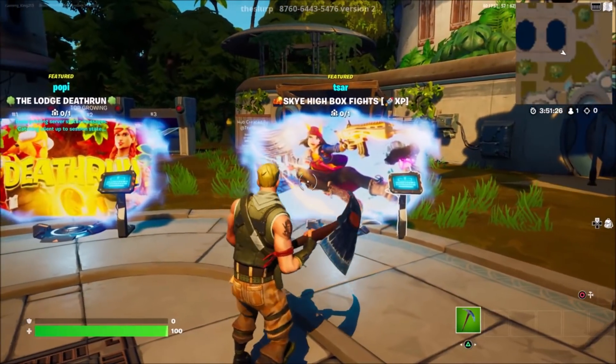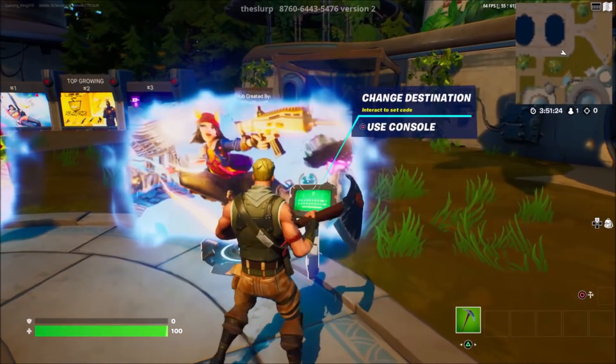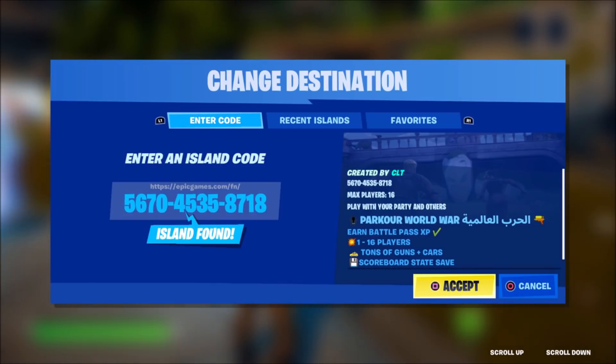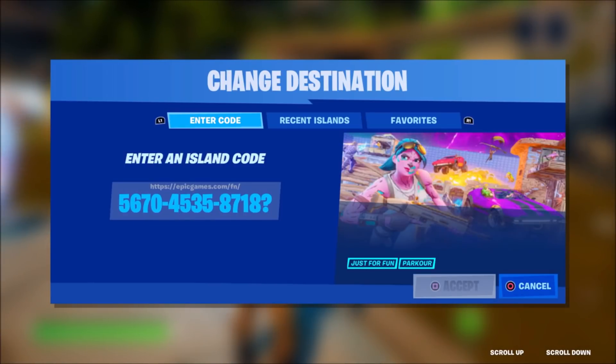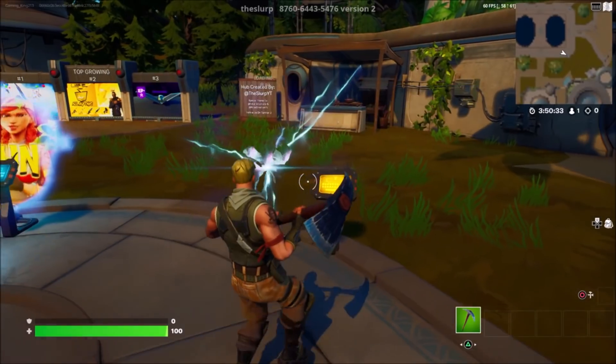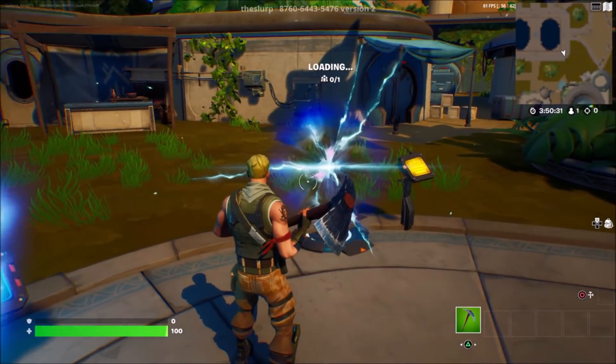Once you guys go ahead and select an island portal, come up to it, go across, and then press use console. Once you guys press use console, enter in this map code. Simply put in a question mark, and then put in a log SV, then put in an equal sign just like this. Now enter in the numbers 171, then press accept.